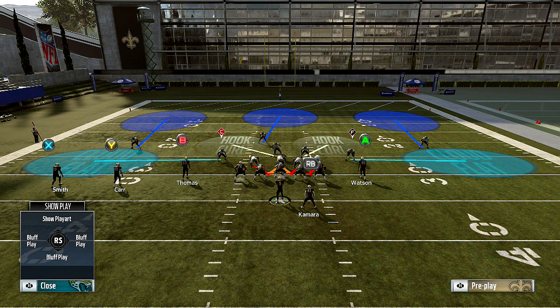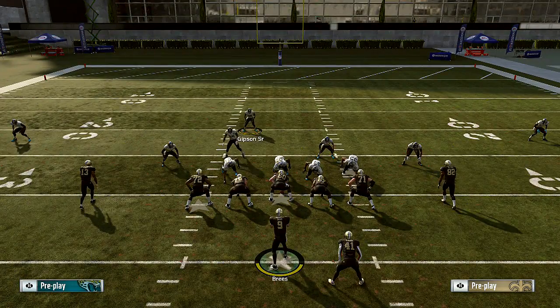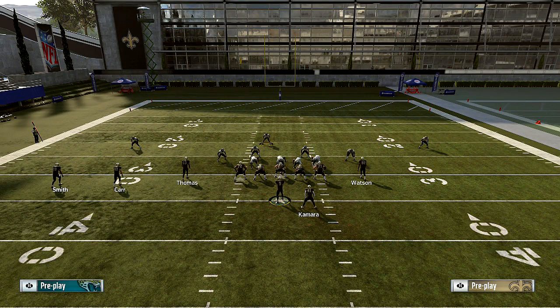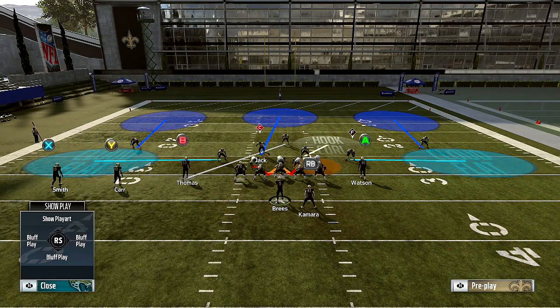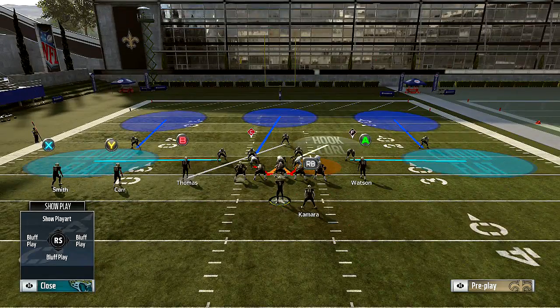Another adjustment people like to do is take a D-lineman and put him on a QB spy, then man up this guy to anybody on the field — say for instance, you want to man him up to Thomas. And then they'll take Jack and put him on the blue. So this is going to be another setup that people like to use.